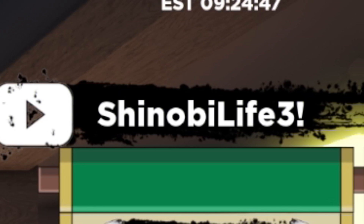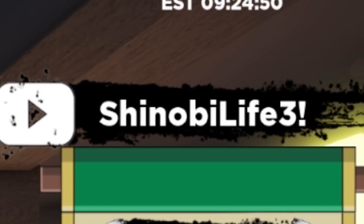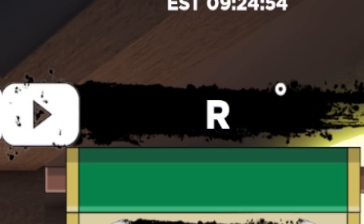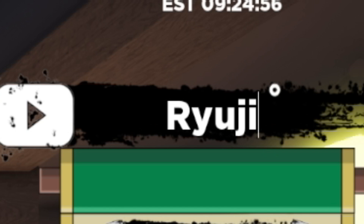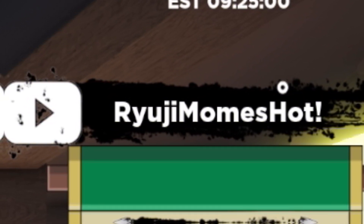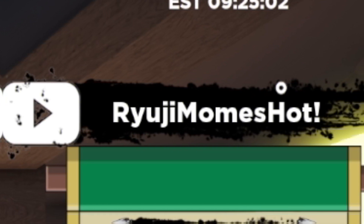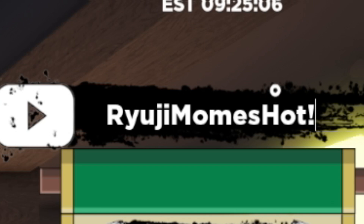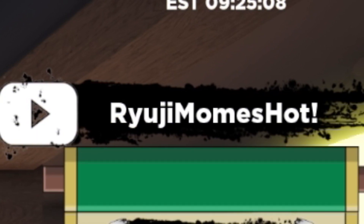We are now going to redeem the code R-Y-U-J-I-M-O-M-E-S-H-O-T. This one's a really, really overpowered code because it does give you 200 spins, which of course is really useful, and that comes completely free — so why not redeem that code right now?